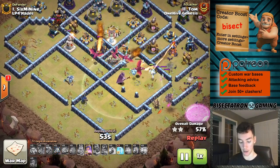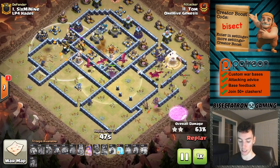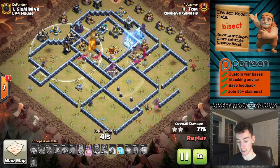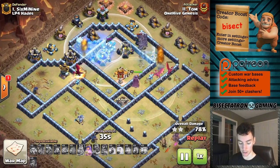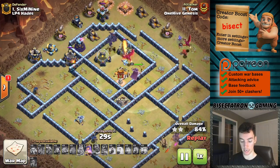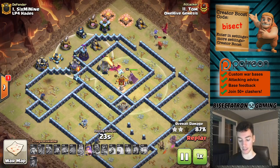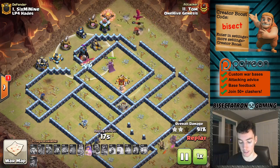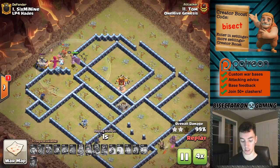The Lava Hound comes out, kind of tanking an air defense that was somewhat out of the picture, but still soaking some traps and tanking the Warden a little bit. The Pups tanked a few of those shots from the air defense. Then here comes a nice bat wave on the back end. Have to be very careful that the scattershot doesn't retarget those bats as the Dragons die - it was a good idea to make sure things were frozen. The scattershot can't target things right on top of it, so they get the scattershot taken down. That last Wizard Tower survives, but at this point with the Queen still alive, a couple Dragons, the Warden, and even a few Super Minions, this base is pretty much toast. A nice hit all around.